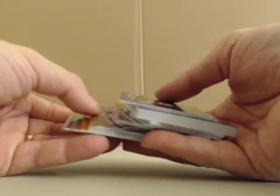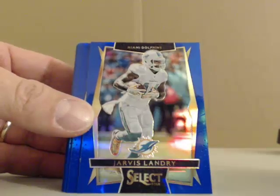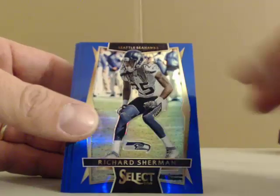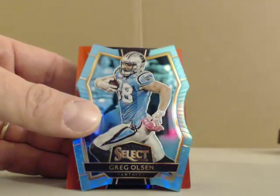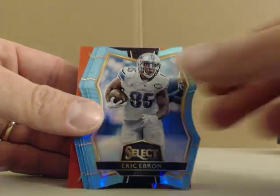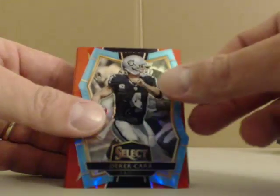So our non-auto numbered cards. Blues out of 149: Merino, Landry, Newton, Burbage, Dachshund, Sherman, Malcolm Mitchell, Martinez, Hilton, Hayden, and Jeffrey. We had blue die cuts — these are out of 125: Olsen, Ingram, Ebron, Boyd, Foster, Robinson, and Derek Carr.